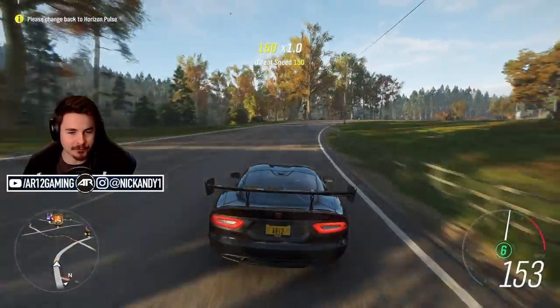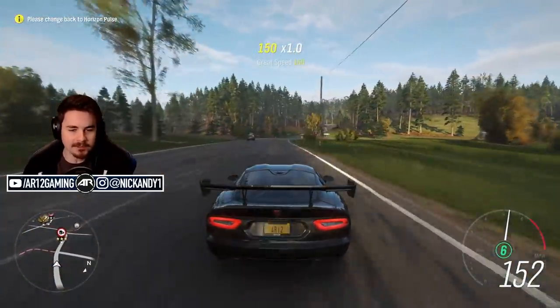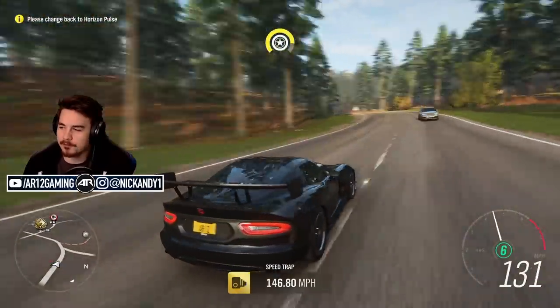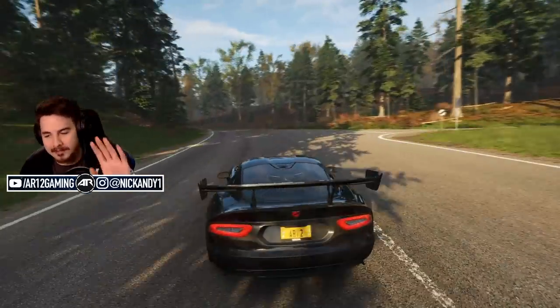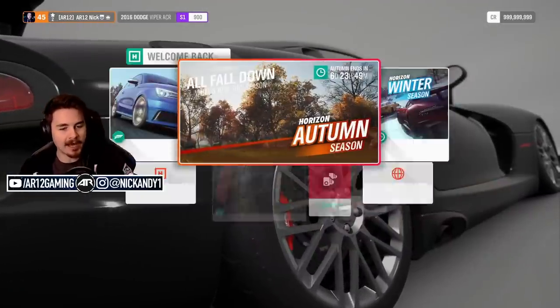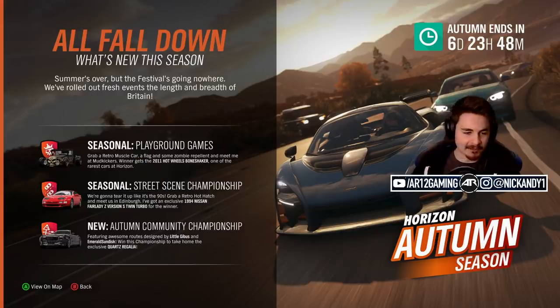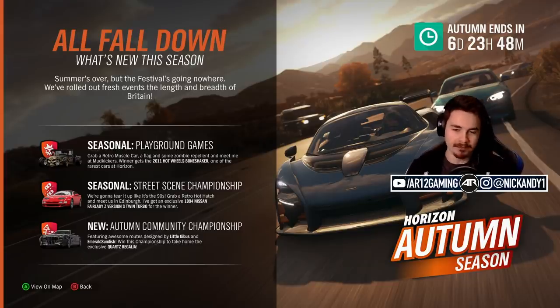Welcome back to Forza Horizon 4 in the lovely United Kingdom. It doesn't actually look like the United Kingdom because there's actually a blue sky for the first time in history. As it's a new season, we got a whole bunch of cool stuff and new events to go do. We're going to unlock the Quartz Regalia as well as the monster truck version - the Type D. And tomorrow we're going to unlock the Nissan 300ZX, a super cool car, so make sure you subscribe.